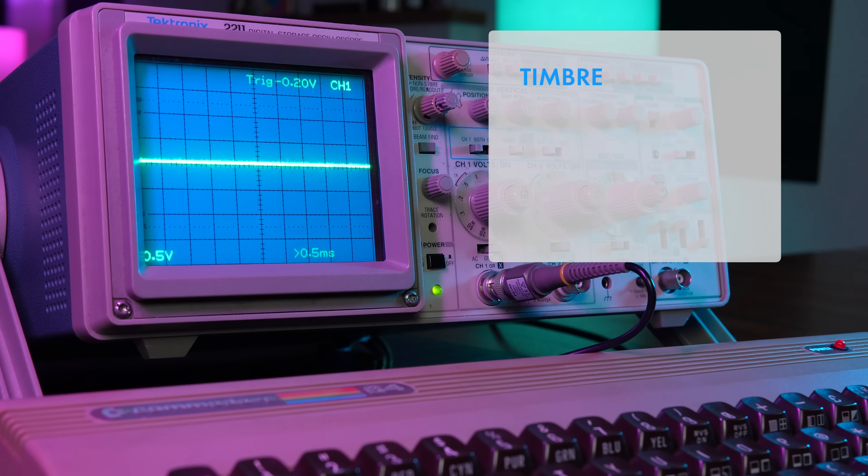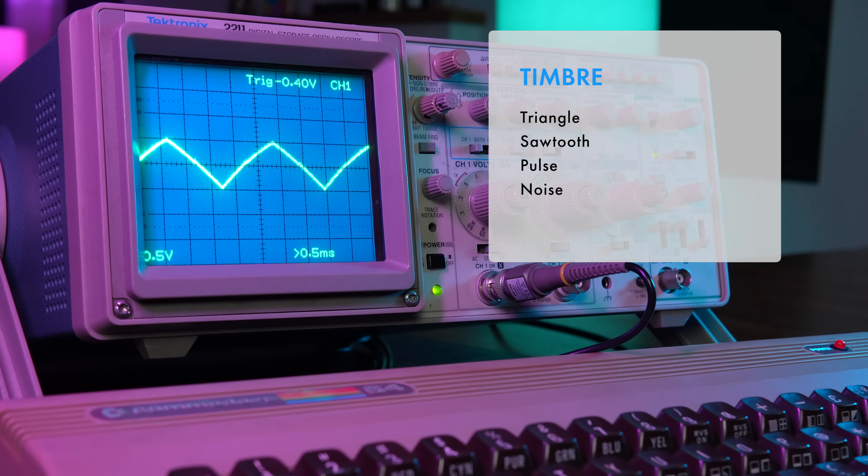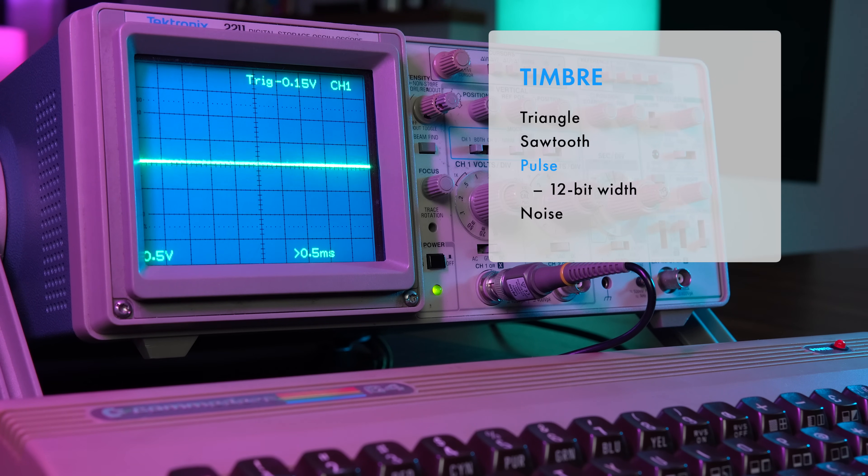Each of the channels can select from four different waveforms — a triangle wave, a sawtooth wave, a pulse wave, and noise. Of these, the pulse wave is kind of special. You can use it to generate a square wave, that classic sound of the 8-bit generation, but the width of the pulse can be whatever you like, with each channel taking a 12-bit parameter to control it super-precisely. Moving on to pitch.